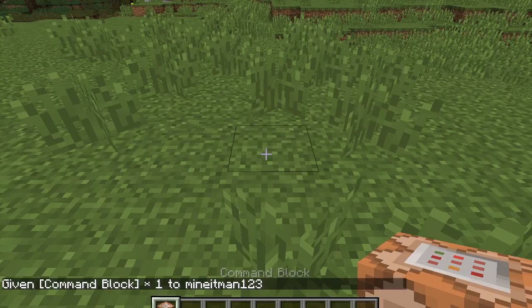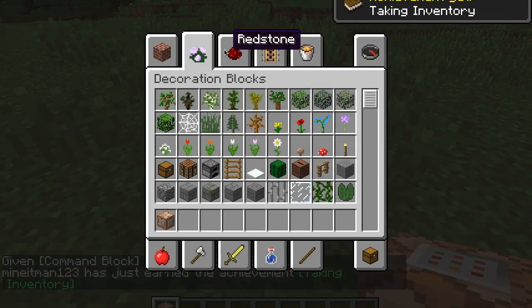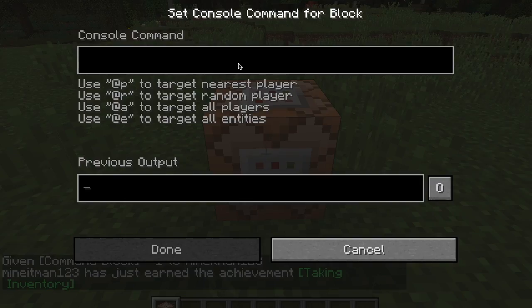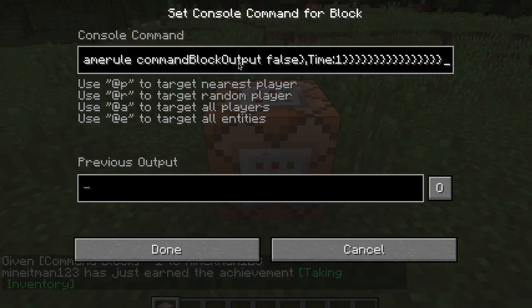Once you've got it, you're going to place it down. And also, you're going to want a button. So you're going to go into the command block. For a Mac, you're going to do Command+V. And for a PC, or another laptop, you're going to do Shift+V. Once you get the command in there, you're going to click Done.